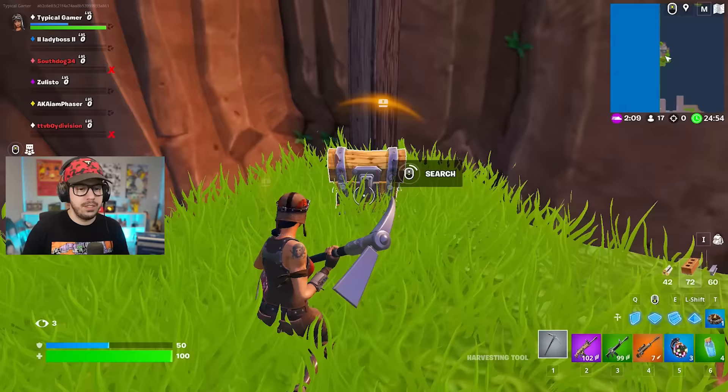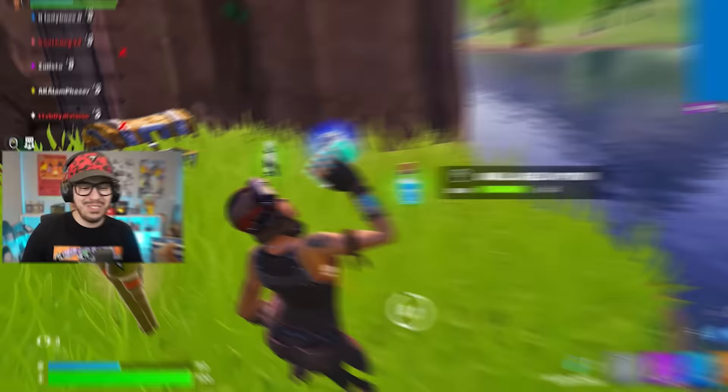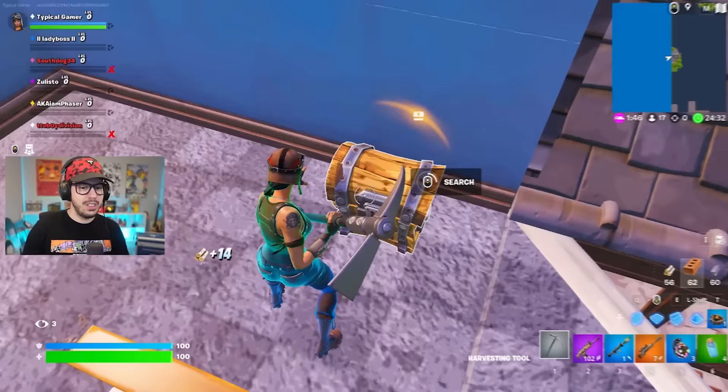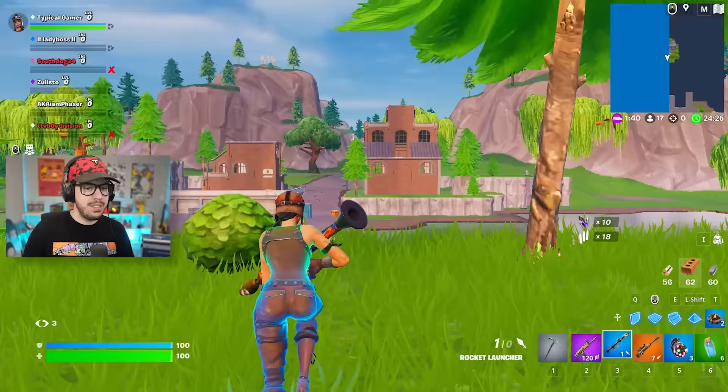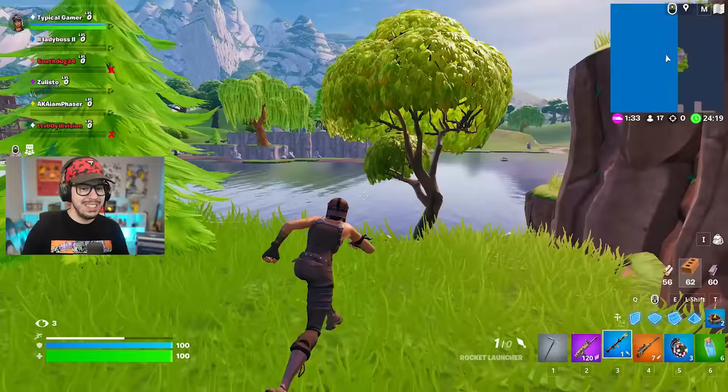Let's get a bit more loot — an RPG! Going to grab that. We also have a gold slurp juice, which was not actually in the original game. Normal slurp juice was. These factories over here were good vibes too. This little island and the house there — such a throwback. I remember I used to build on here so I could run properly.